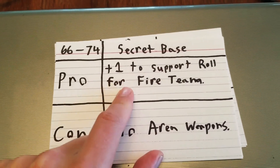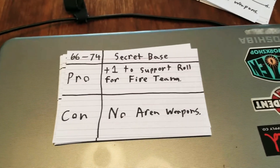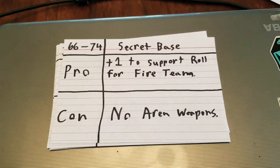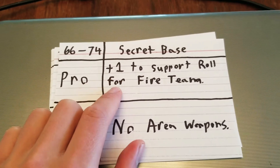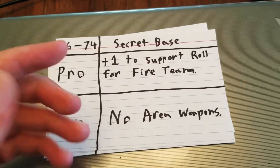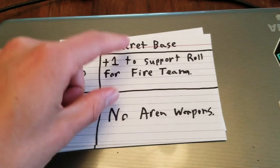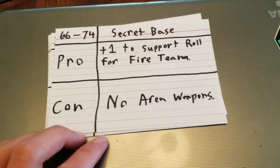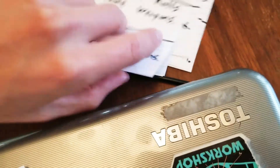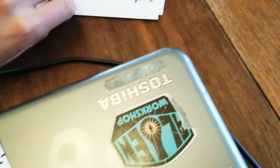Secret base. Plus one to support roll for fire team — so for a second fire team, you get the first one free, but to get a second one you need to roll a seven plus and use a support. This makes it so you only need to roll a six and the plus one boosts it up to a seven. No area weapons at the secret base.